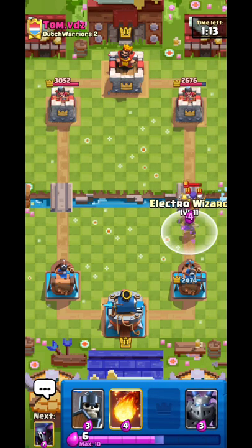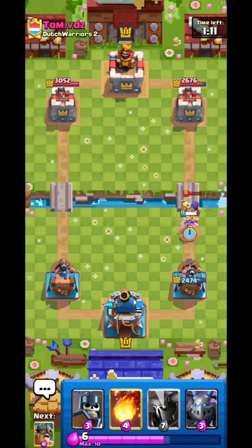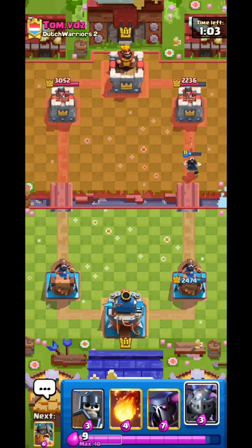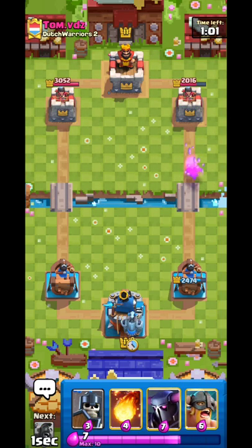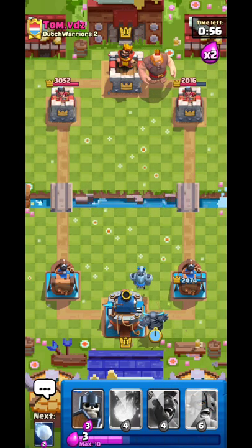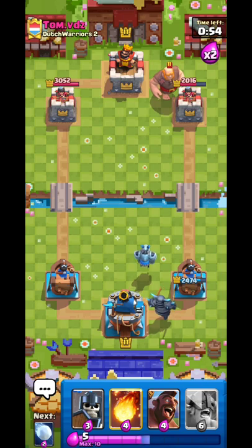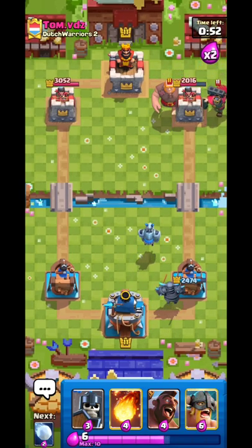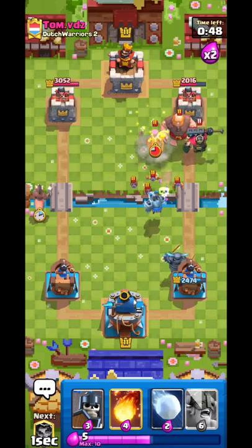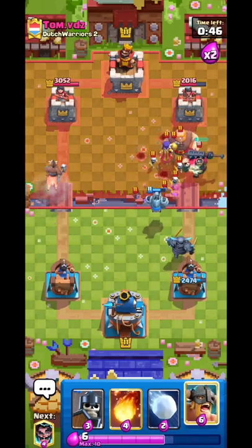We need to wait for double Elixir — how do we break through against a Witch in single Elixir? The best possible way is to go PEKKA then Snowball the Witch, but then the problem is how do you break through against Skarmy? This is a big problem — this is honestly the hardest matchup for us. I'm going Hawk Rider here, and I'm so tempted to kill that Witch.